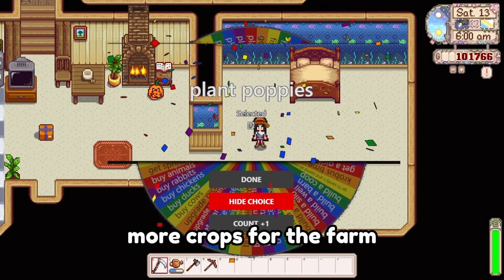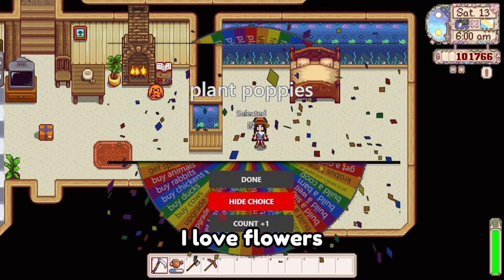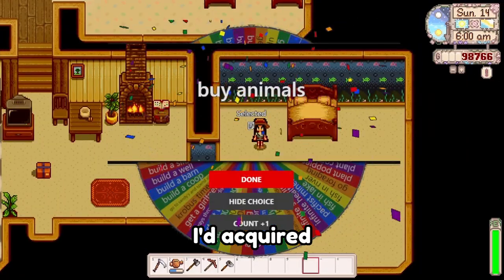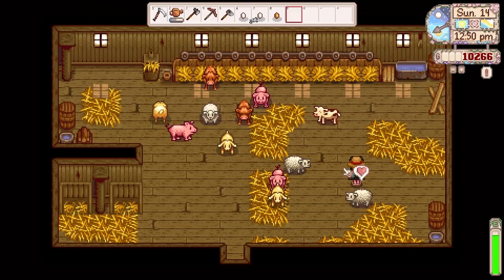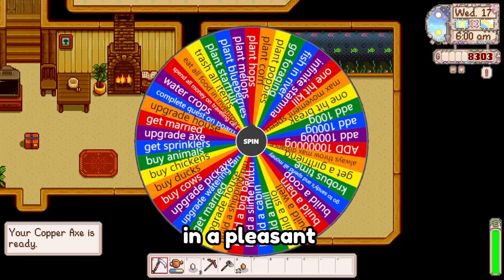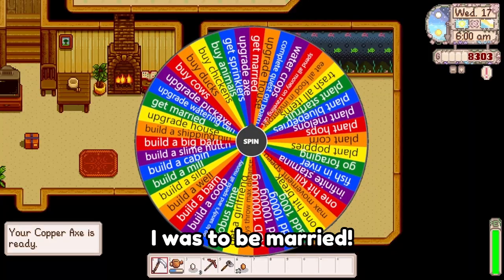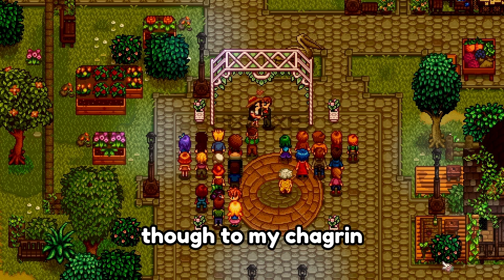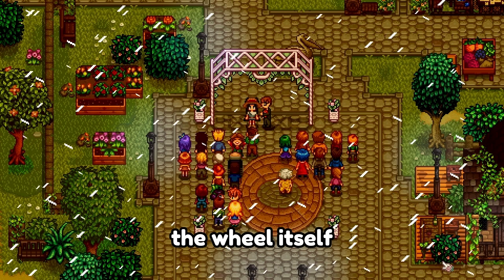More crops for the farm, and we all know how much I love flowers in this game. On day 14, I finally got the animals for the barn I'd acquired in the first few days — goats, cows, sheep, and pigs were now a part of my happy family. In a pleasant change of pace, I was to be married — to Harvey! The wedding was lovely, though to my chagrin, the wheel itself did not attend.